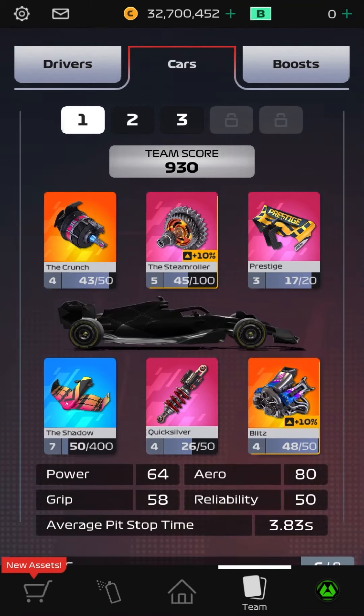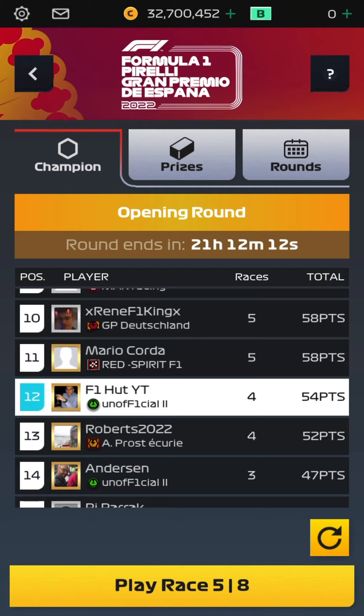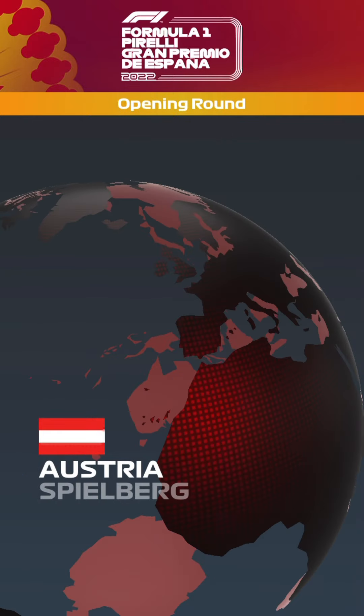For this one I'm gonna be using Russell at level 1, Latifi at level 4. During this first grand prix event with level 1 series 12 drivers, I'm gonna be using a fast pit stop time setup. I did play my first four races and scored 54 points, which is better than what I scored from four races in the qualifying round.